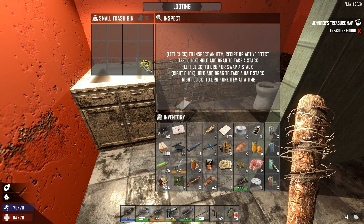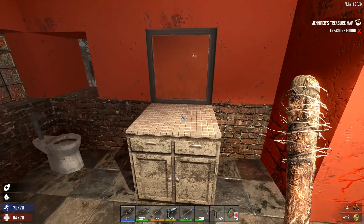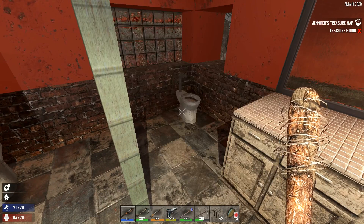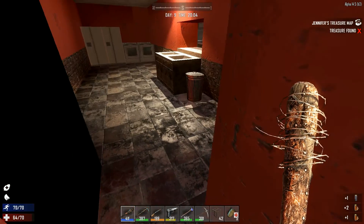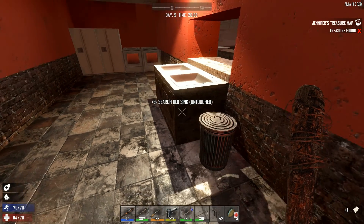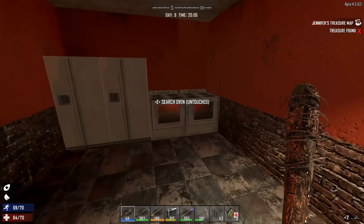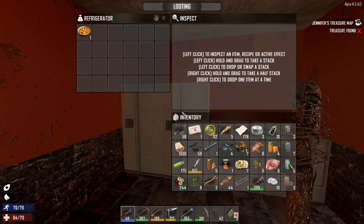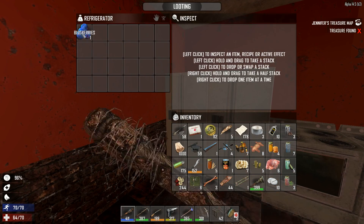Looting and scrapping. This is a cooler — beer and water, good. It's nice that these days you can find so many drinks and foods in these lockers. I do like that oven — this is a cooking station for Bob's Cafe. Nicely done, nicely done, Fun Pimps.